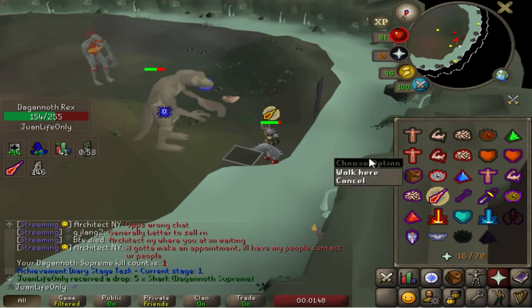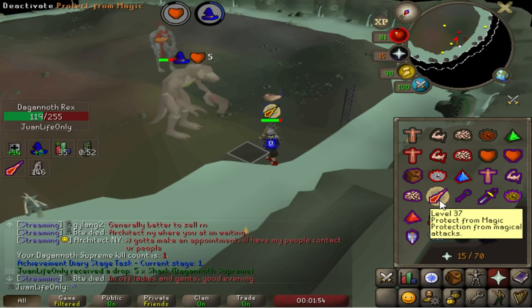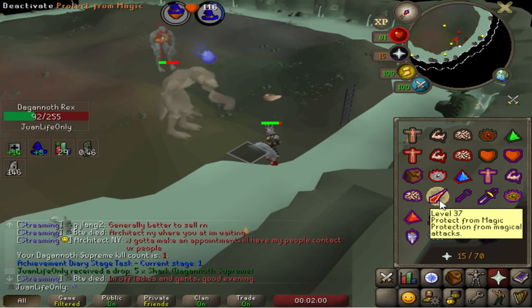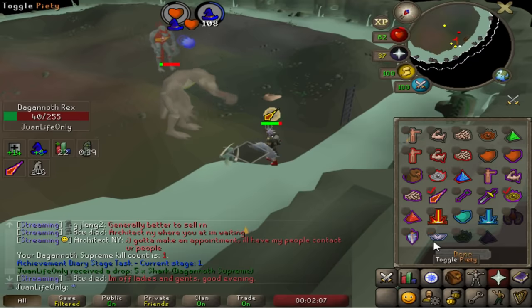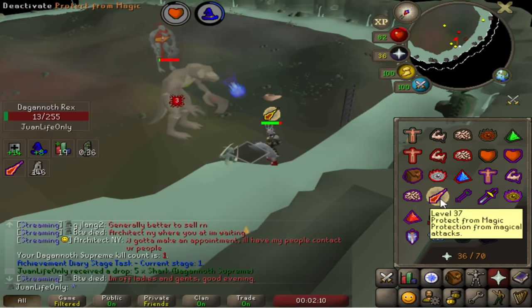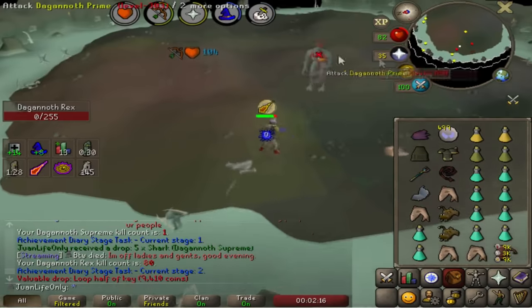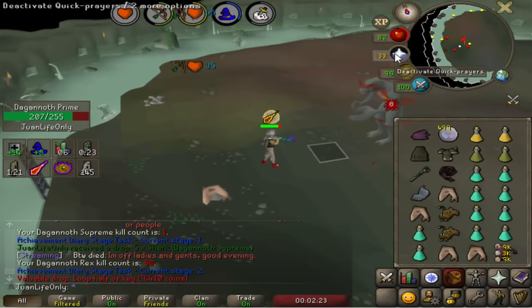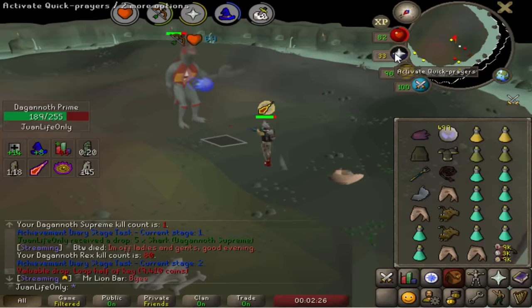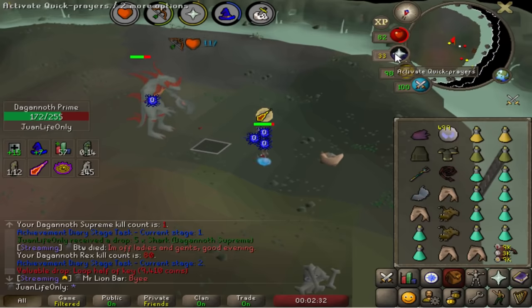With my current stats and gear it's actually pretty effective against the Dagannoth Kings. I have a Trident for Rex and Blood Spells to heal off of Rex when I'm low on HP — that's my main source of life points at Dagannoth Kings. The Blowpipe that I got from Sora is helping tremendously; I'm able to kill Prime at a fairly good speed, to the point I can do each of them once per cycle. Supreme is pretty easy as long as you have something like a whip. My main gear is tank gear because tanking Spinolips is the most important thing — reducing damage and prayer drain — since all of their attacks are based on your ranged defense, so you don't even need any magic defense for them.